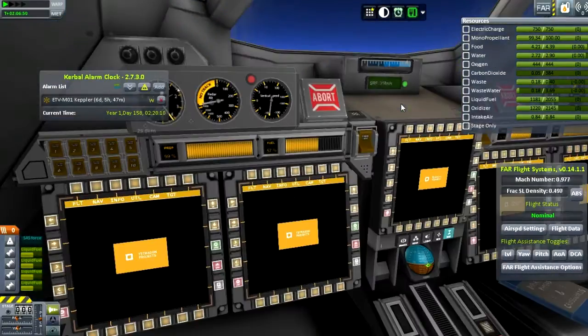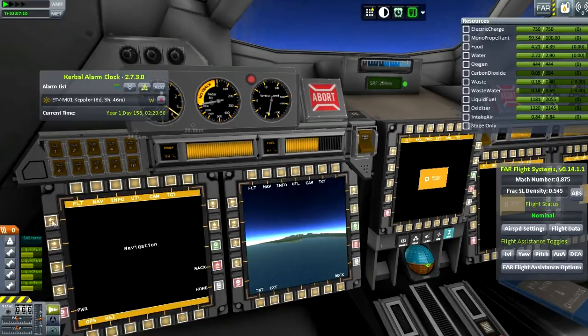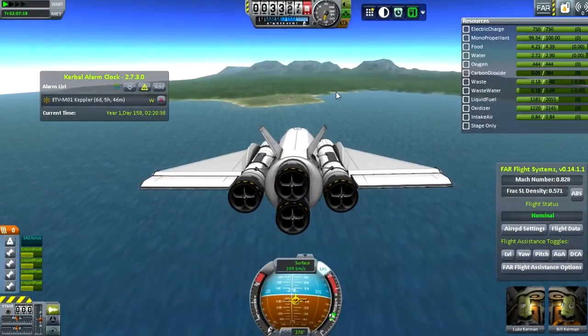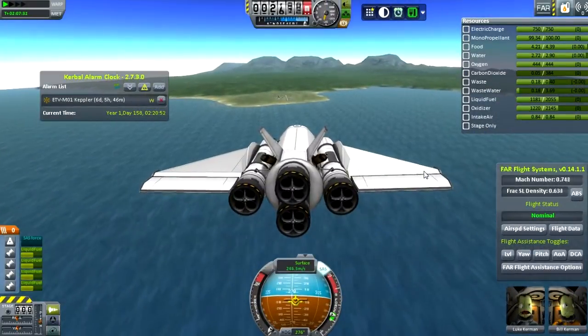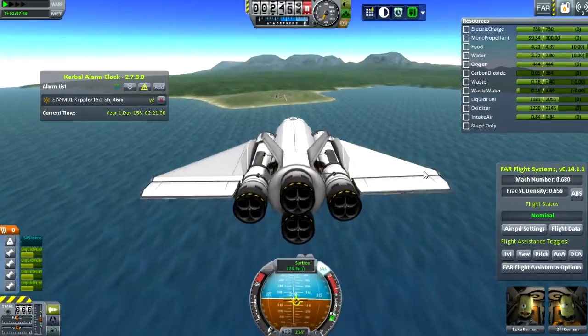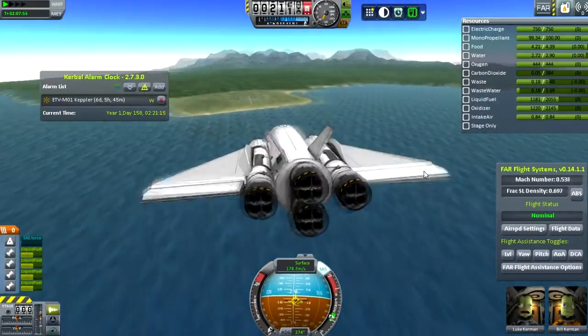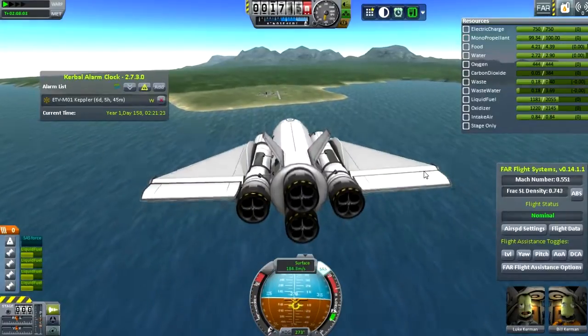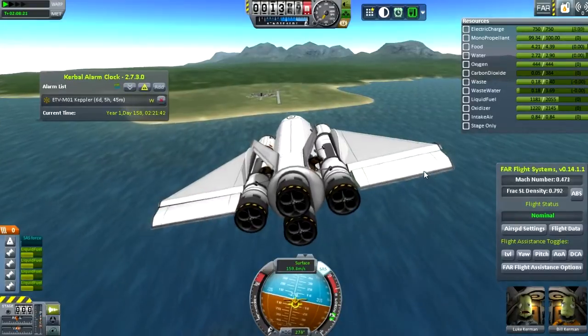Now we're coming back to the space center. I just thought I'd take a quick look at this Firespitter UI — there's the front camera, which is very cool, and various navigation things. There's also a docking camera, which I'll be using a lot, because I like the idea of docking from inside the space plane hangar. Just taking a quick dive and lining up with the runway — it'll slow down soon so we can see the landing in real time.